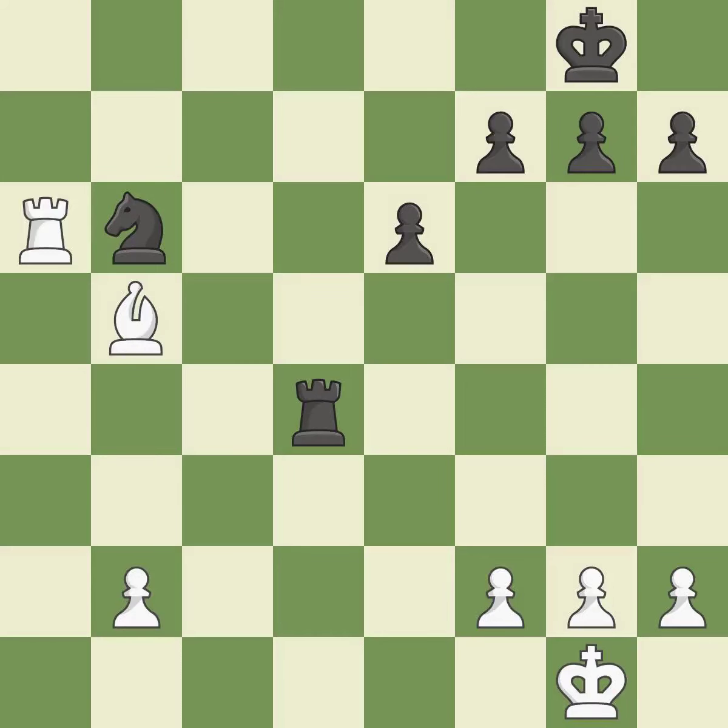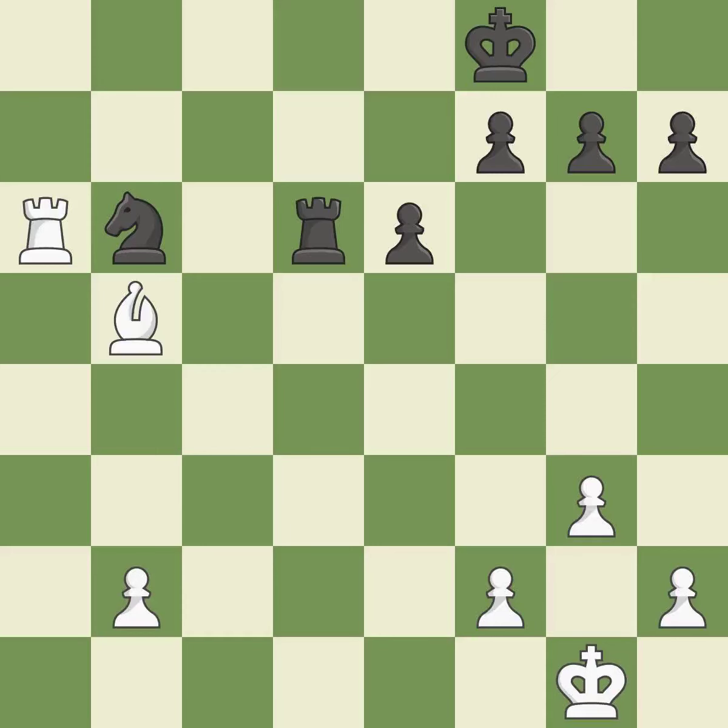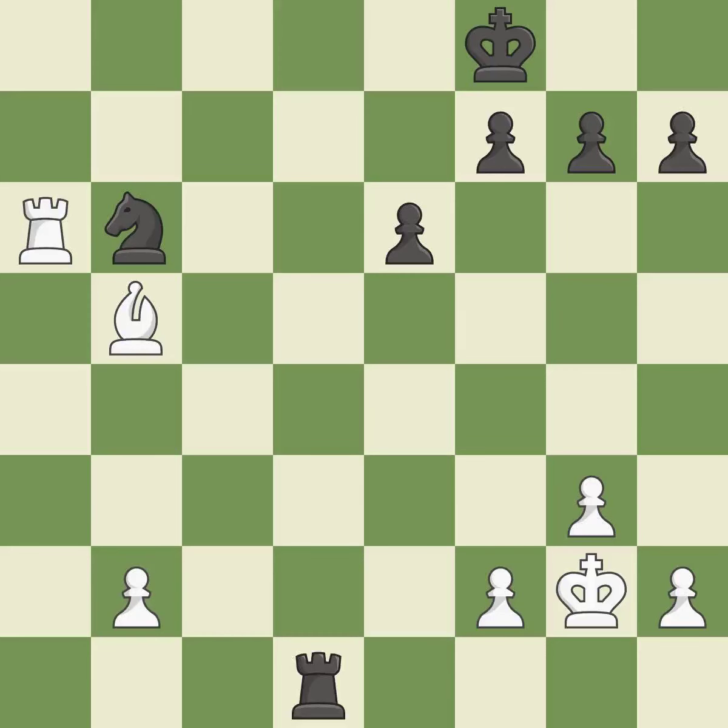A wise decision — it is quite good. Perfectly on point — it is ideal. This prevents a rival rook from checking — it's compelled. This misses a chance to get a knight to safety — it is incorrect. Among the best actions — it is quite good. What I would have advised is that — it is ideal. This shifts the bishop to a square with more activity, giving it greater scope — it is quite good. Very precise — it is best. This avoids the rook's check — it is ideal.